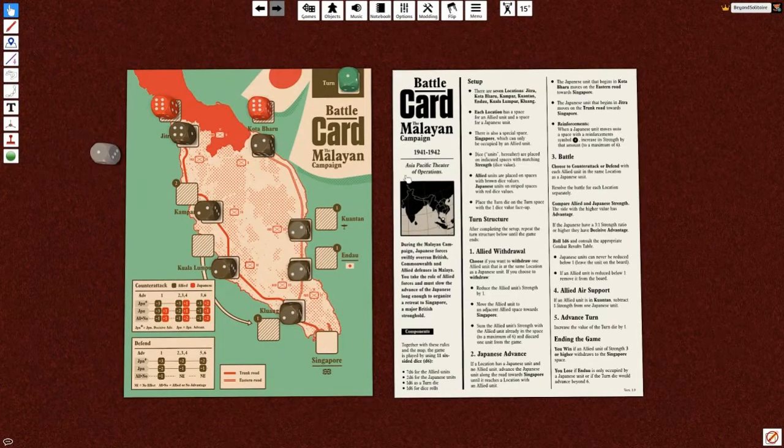Here are the Japanese and here are the allies - and we are in trouble. The way this works is on each turn at the start you can choose whether to withdraw an allied unit that's at the same location as a Japanese unit. There are two different tracks: the spaces with hatch marks are Japanese spaces and the ones without are allied spaces, but these are considered the same place.